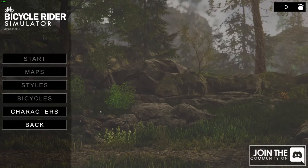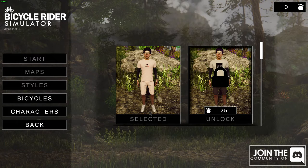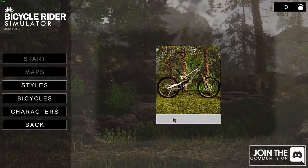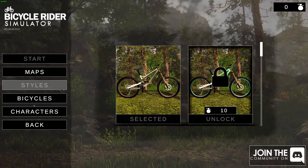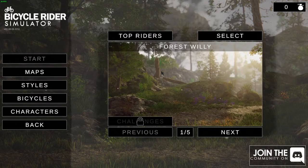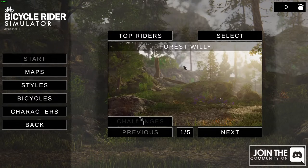We can't start until we choose a character. We need 25 gold to unlock the second guy. Same character, just a different shirt and outfit — dark shorts instead of white shorts. Now we have to choose a bike. Not much of a choice there. Some are locked, so we just go with whatever's available.